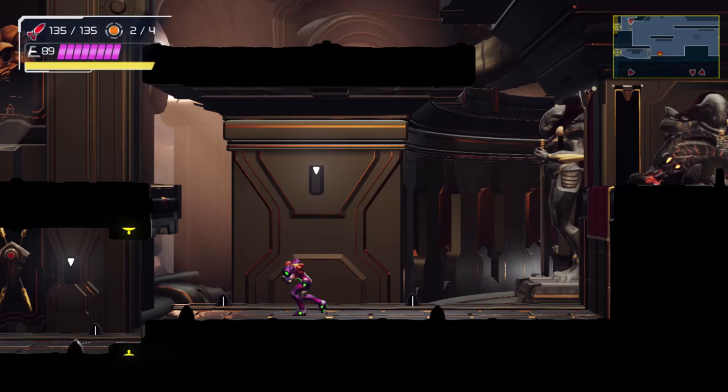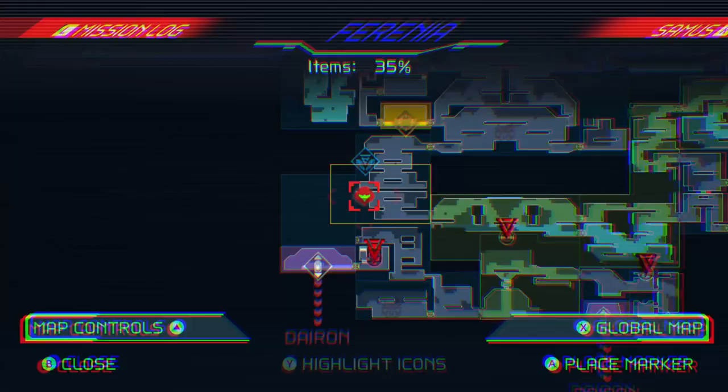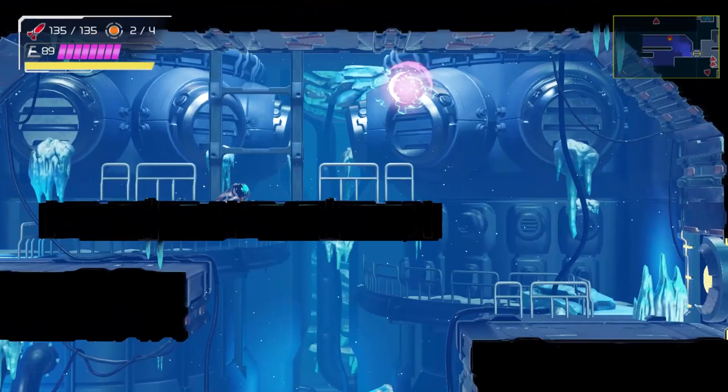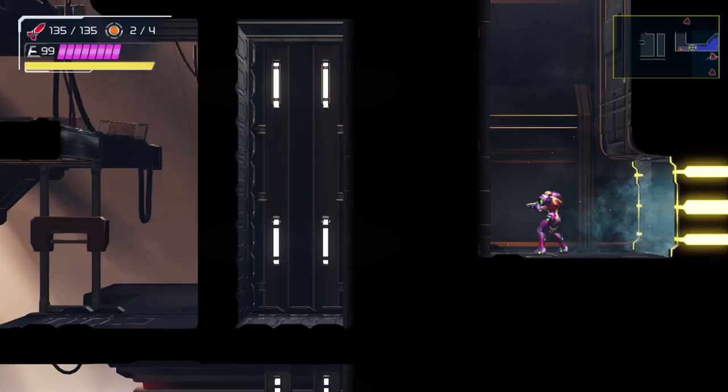Now we're just going to continue on this way, because I think there was an expansion I couldn't have acquired beforehand — yeah, it was this cold room I couldn't go to before. But now that I have the Gravity Suit and other abilities, I can safely go along this way. Let's see what items this area holds, if any.